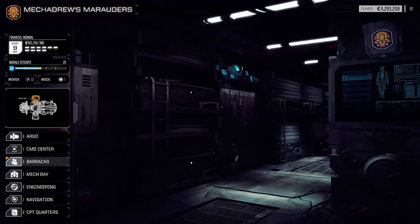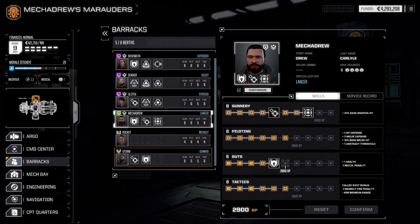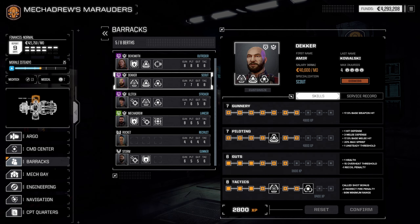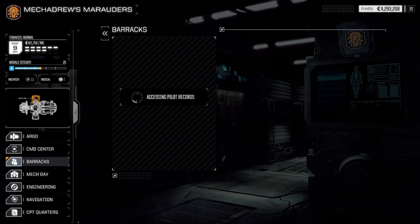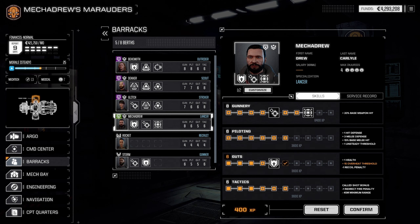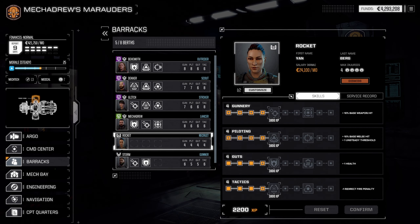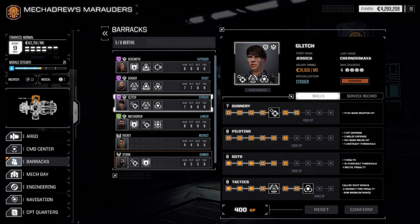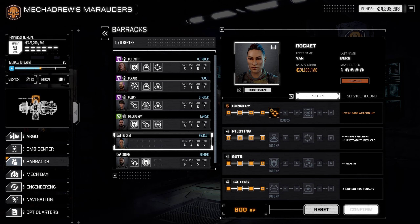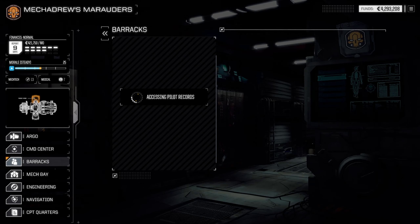Everybody did pretty good. Let's look at our pilots real quick — we probably want to hire another one just to have a backup, and we need to start taking them on missions. I'm just trying to get everybody upgraded as quickly as I can. Glitch can take an upgrade. You don't overheat except on hot maps. You have 2900 XP — I think guts. You get hurt really bad and your gunnery's pretty good. We're going to make you basically Decker number two. Your name is Rocket — we should make you more like Glitch. Maybe we'll do that.